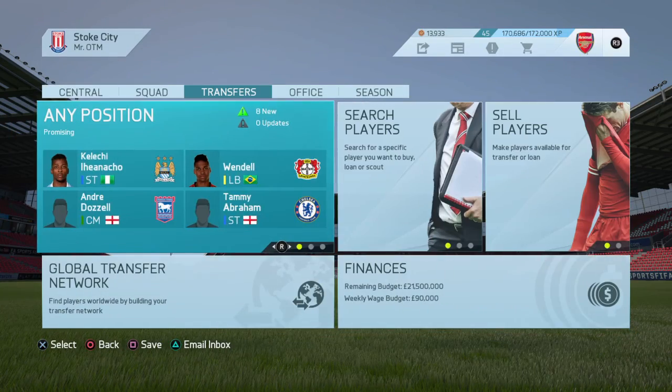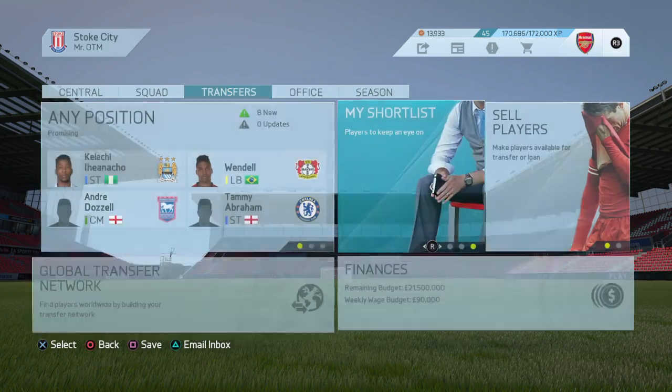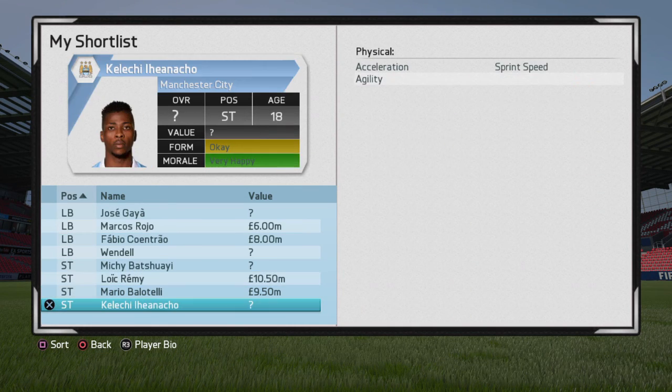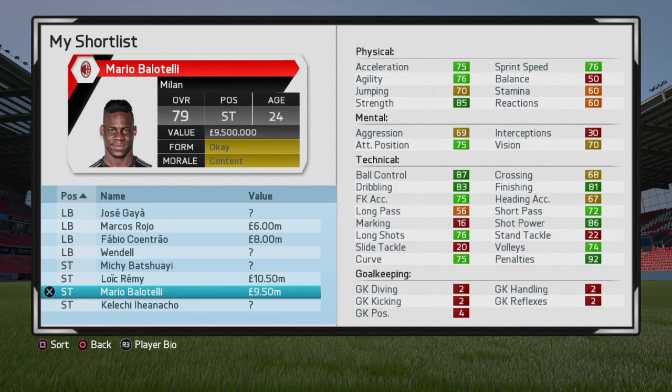I'm going to show you guys the shortlist very quickly. I also want to get a left back - that's something I wanted to tell you guys. These are the four players I'm targeting. Iheanacho because he's very good in game, and I want to bring back the best of Balotelli again.